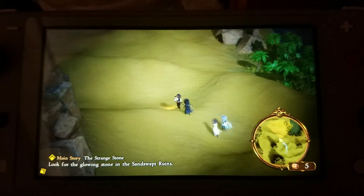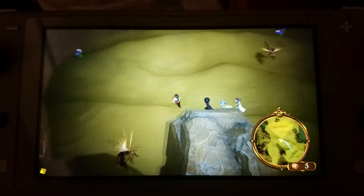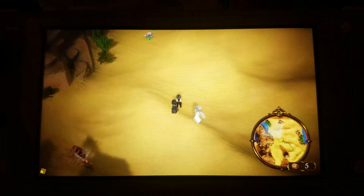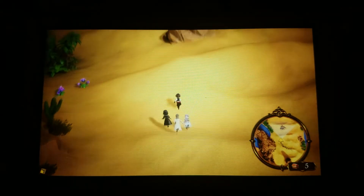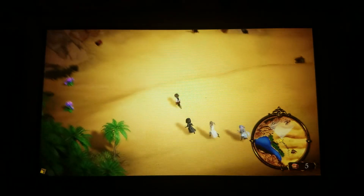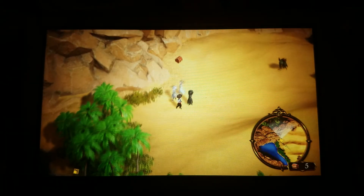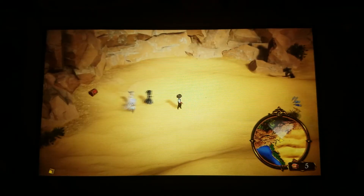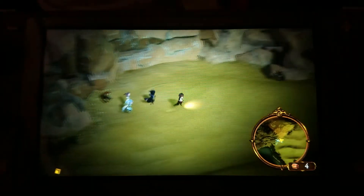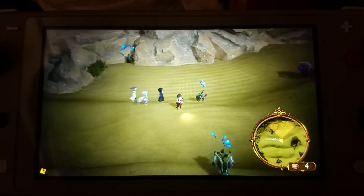I'm kind of looking for the glowing stone in the sand-webbed ruins. There are still five treasures that I didn't find around here, and that's what I'm doing. Over there, close to the minimap, there's a five — that's the divining rod skill. You see some monsters fled because I'm too powerful for them. And here is four left.